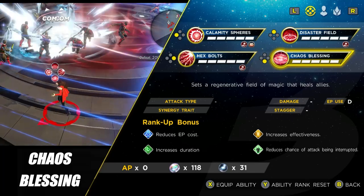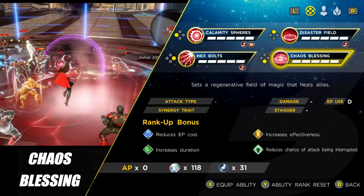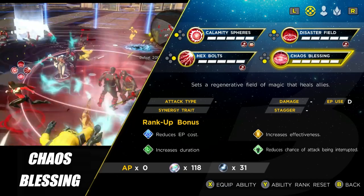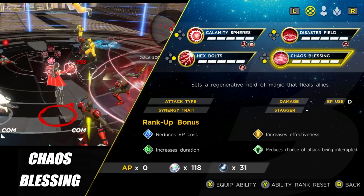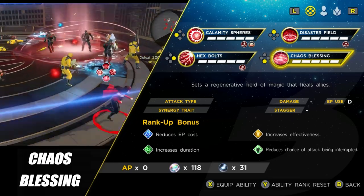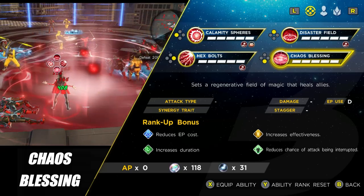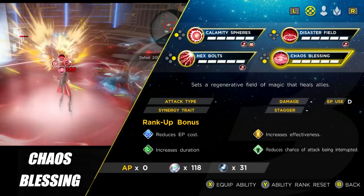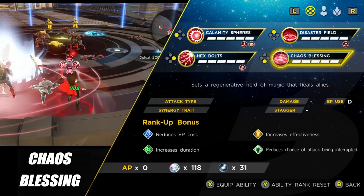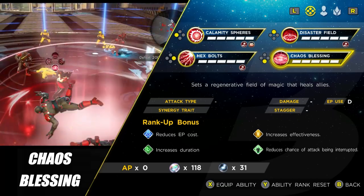The final ability is one that, if it were tuned correctly, would have the potential to make a really interesting asset to a team, but as it is it's simply too weak. This is Chaos Blessing — you set a regenerative field of magic that heals allies. The first problem is you can't aim it, so you need to run up to a boss if melee allies are fighting it. You can only have one at a time, and the heal is 2% every two seconds, which simply isn't enough given how fast damage comes in this game.